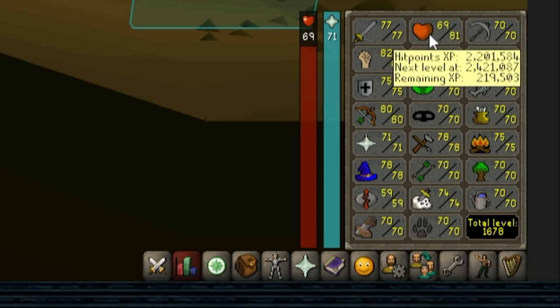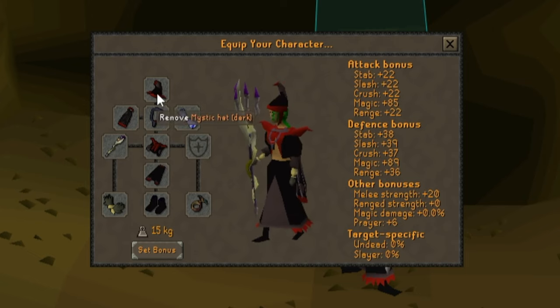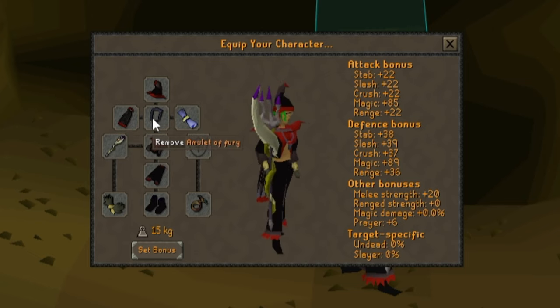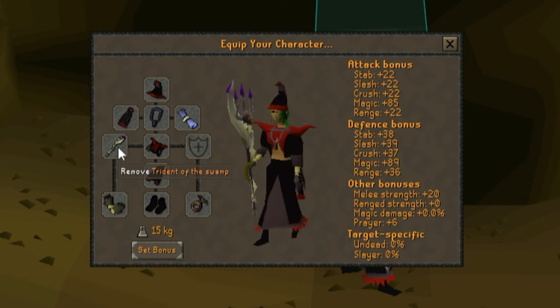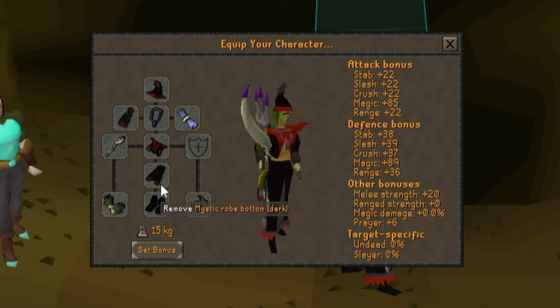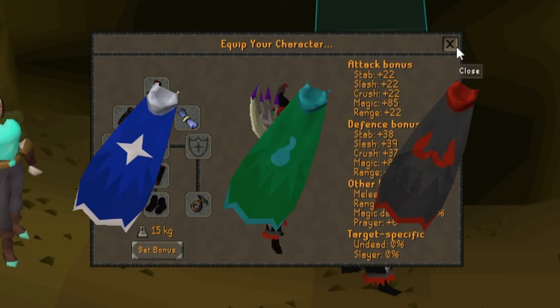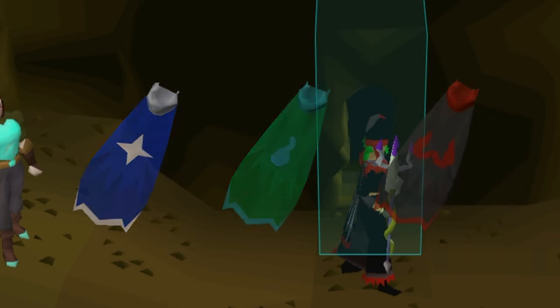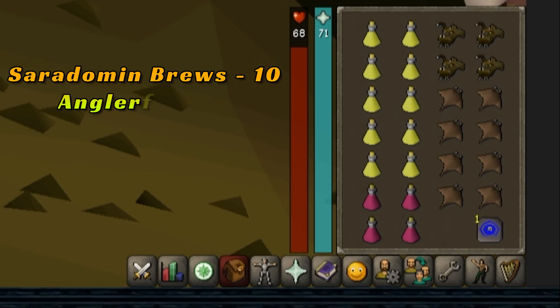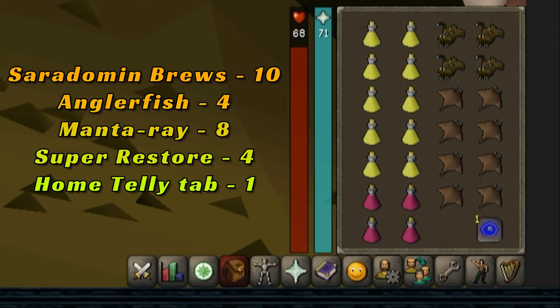I did go in with my health a little low from obstacles getting here. I'm wearing my dark mystic hat, obsidian cape, amulet of fury, a holy blessing, trident of the swamp fully charged, a dark mystic top, bottom, and boots, barrows gloves, and a lunar ring. Note that you should use a mage arena or mage arena 2 cape for this — I hadn't done it yet, so I just used my obby cape. I brought Cerulean brew, 4 anglerfish, 8 mana rays, 4 super restores, and an OSRS teleport to my house.